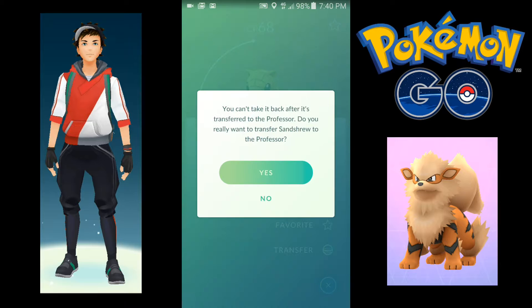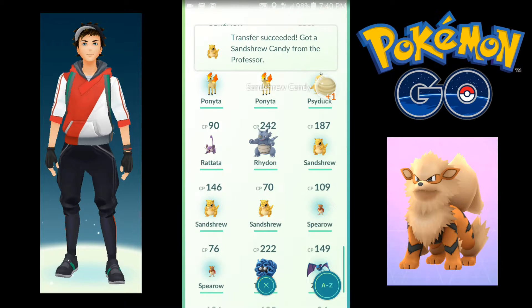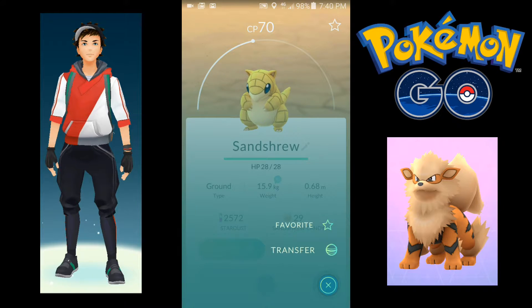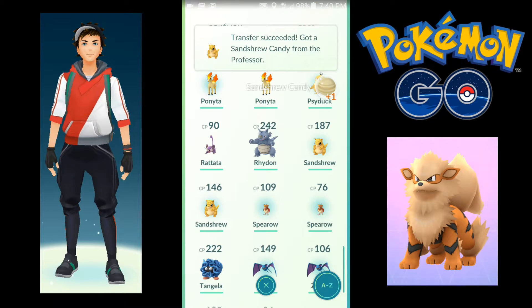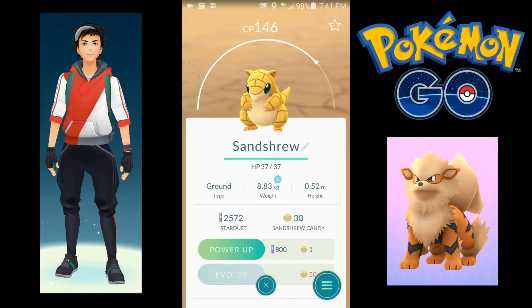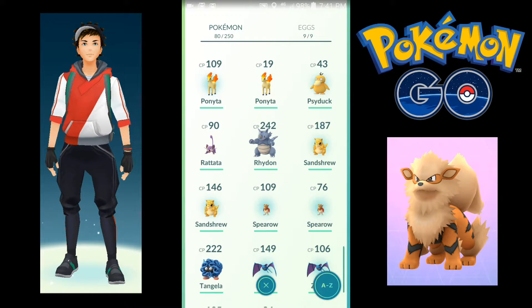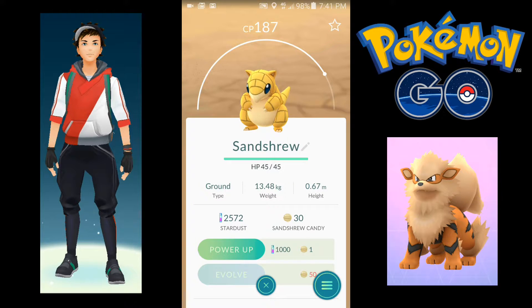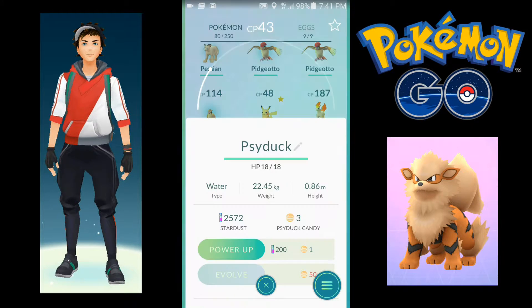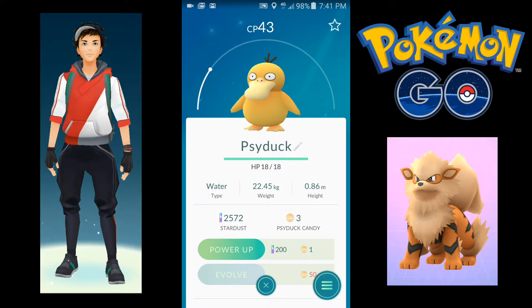You're going to the professor. Yes, and this one as well. This guy is pretty powerful, I'm going to keep him because I'm going to evolve him. We got a Psyduck — I caught this one on the way home.